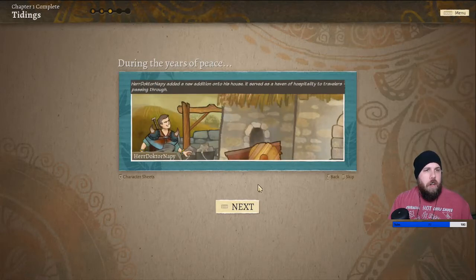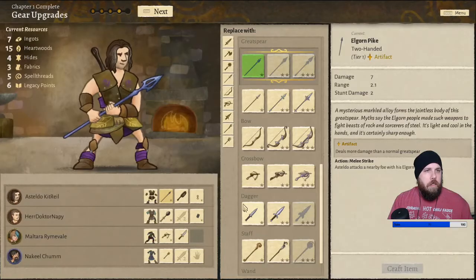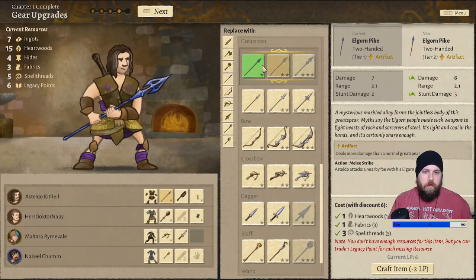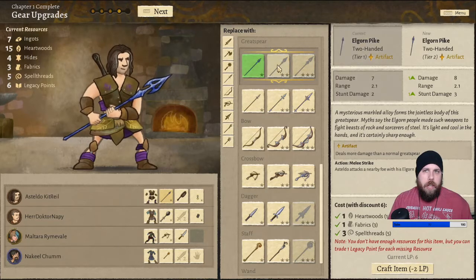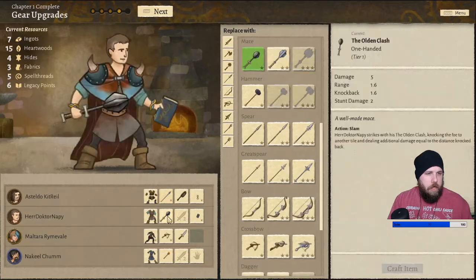So we can do gear upgrades now, but we are low on ingots. We could have got that artifact here too on that one. Well, let's look at some of the other things here.